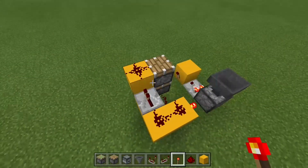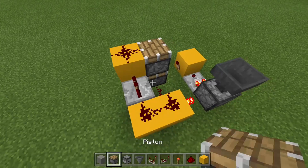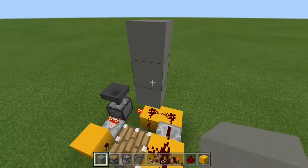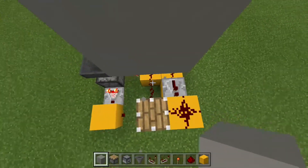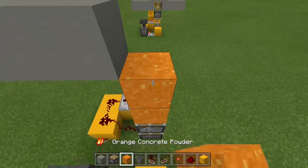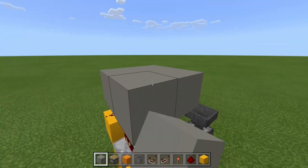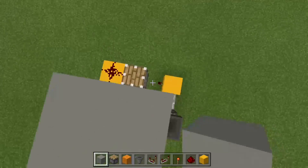Let's build the surface. Take out your building blocks and make the little floor, lining it up with the sticky pistons. Then take out your concrete powder and place it there — I did build it too high the first time, so make sure you place it at the right level. Now build the floor and make it three by three.